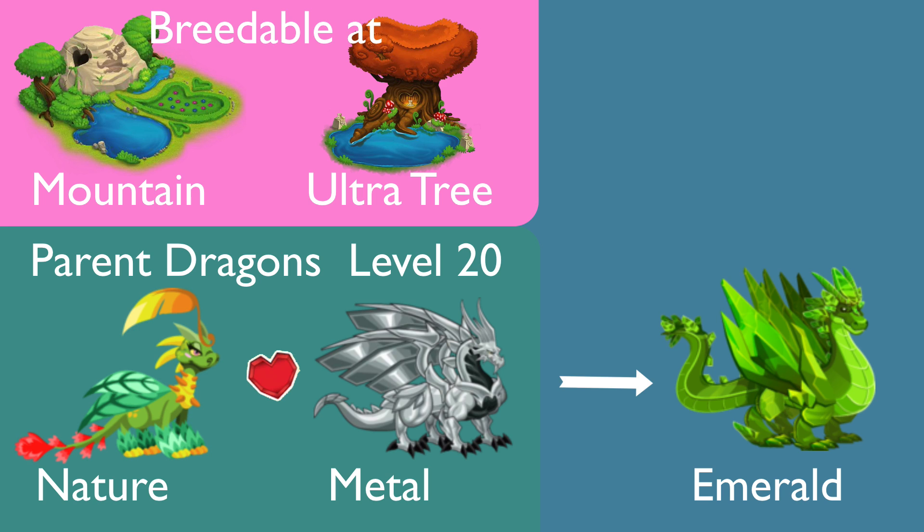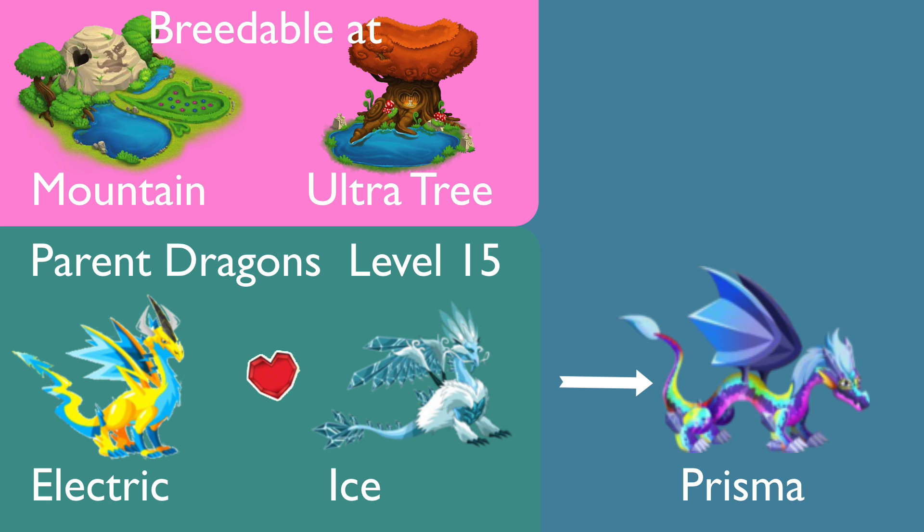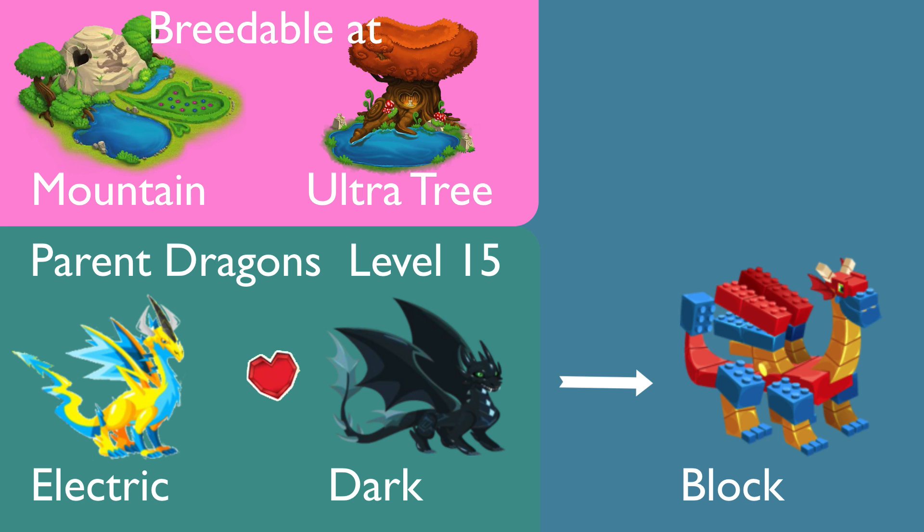To get Emerald dragon, breed nature with metal dragon, parent level 20. If you breed using ancient breeding, you will be more lucky than breeding this combination normally. To get Two-headed dragon, breed nature dragon with dark dragon, parent level 15. To get Prisma dragon, breed electric with ice dragon, parent level 15. To get Blood dragon, breed electric with dark dragon, parent level 15.